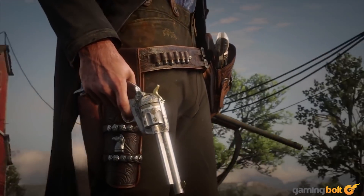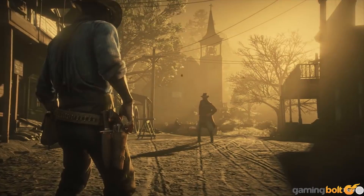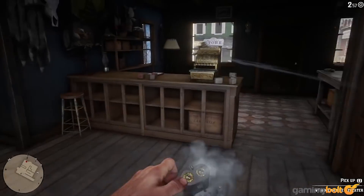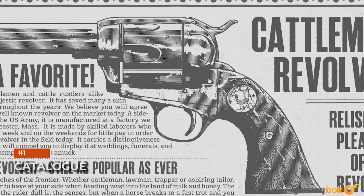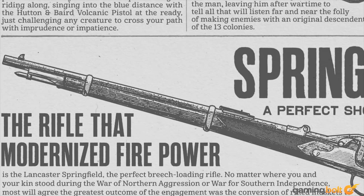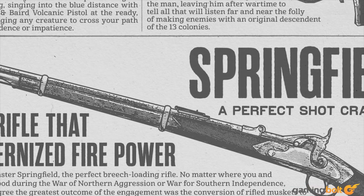Mirrors: Arthur can see himself in a mirror and he's not afraid to make a comment on his own appearance. Weapons: weapons are always physically present with Arthur and won't just pop out of nowhere. The catalog: visit a store and you'll be able to browse a catalog filled with illustrations and descriptions for every weapon.